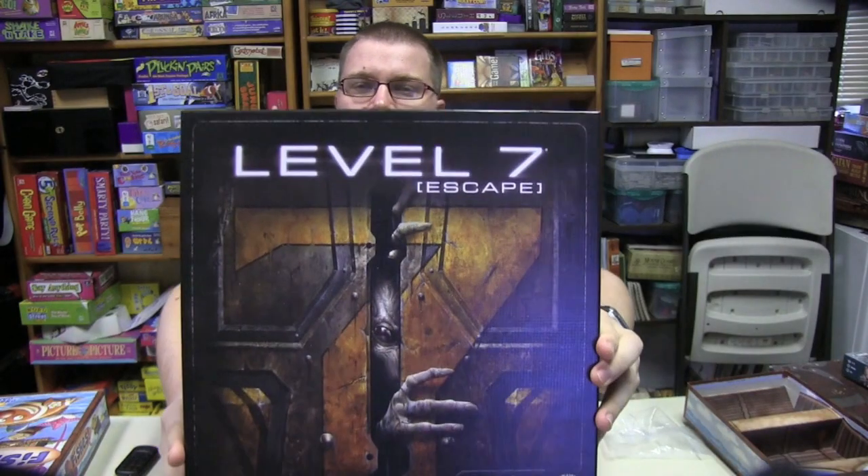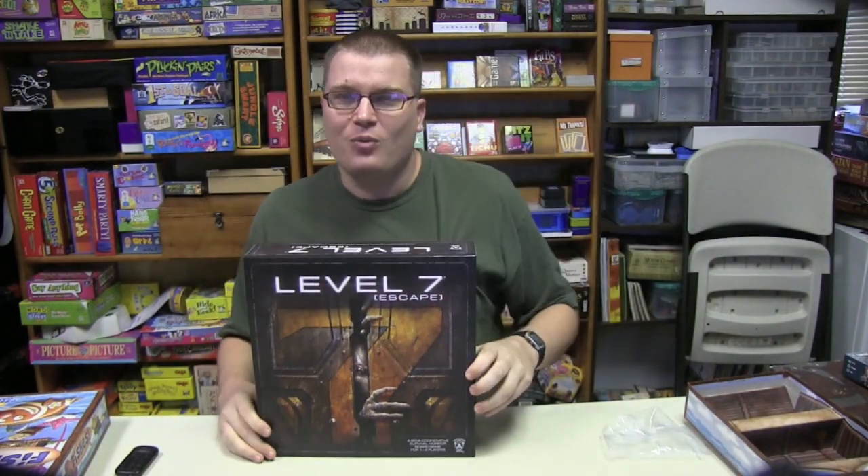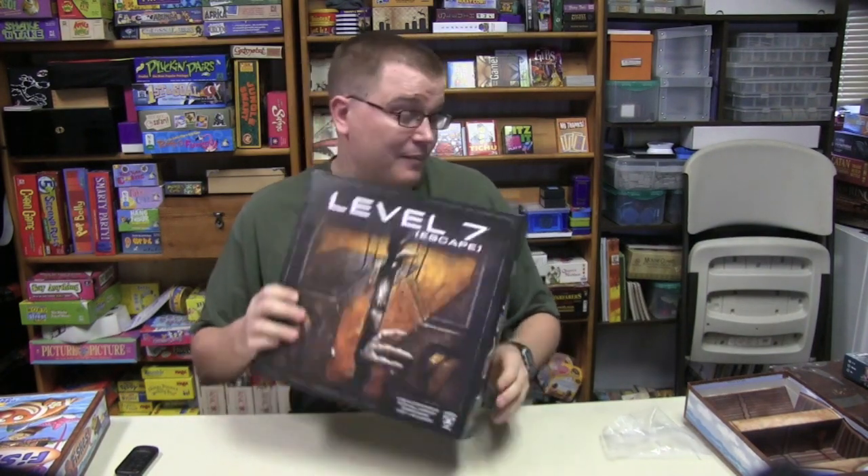Level 7 has a very scary looking box. You look at this guy coming through the door and I'm scared already. When you read the first thing, you wake up in the darkness and you're basically inside a test tube. You've broken out of it somehow, and you look around and there's a few other people doing the same thing — they just broke out of test tubes. Then you look and there's some weird looking alien thing coming towards you. What do you do? Sounds like a choose-your-own-adventure book. Essentially, this is a cooperative game in which players are trying to get out of Level 7 alive.